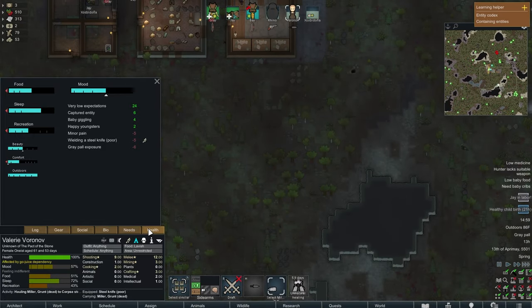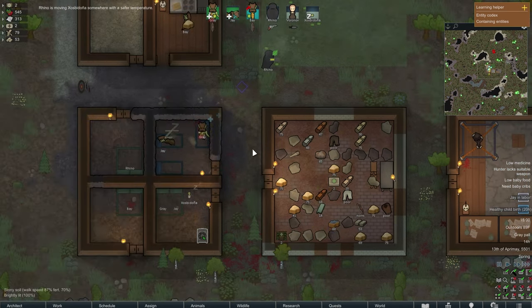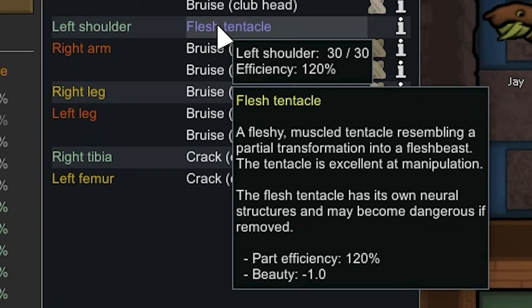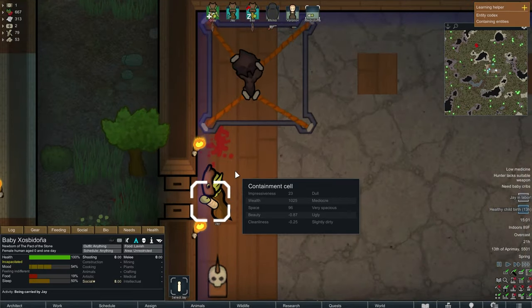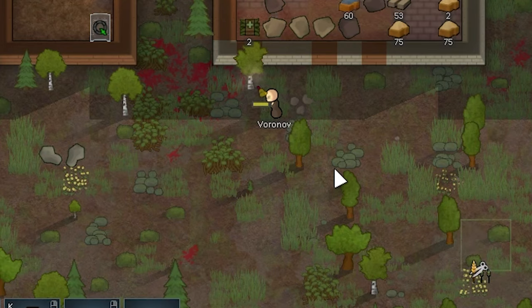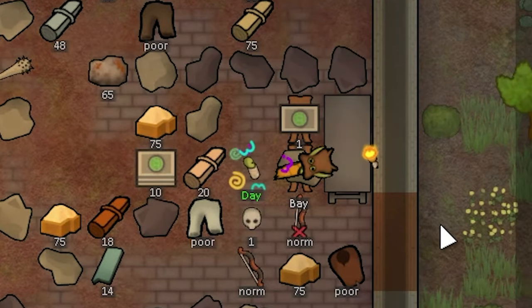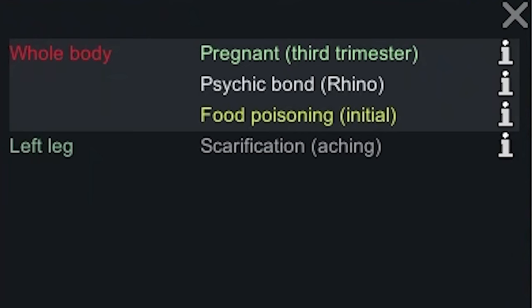Here's what I realized: Varno our healer has a dependency on an expensive drug — gogo juice — that I don't know how to create. If she doesn't get it, she will die. Taking a closer look at Gray's flesh tentacle, it's described as a fleshy muscled tentacle resembling a partial transformation into a flesh beast, excellent at manipulation, with a minus one beauty. Because Varno gave Gray a flesh tentacle against his will, she's sleeping out in the cold tonight. The baby's name will be Day. Bay has collapsed — probably because she's in the third trimester of pregnancy and has food poisoning.